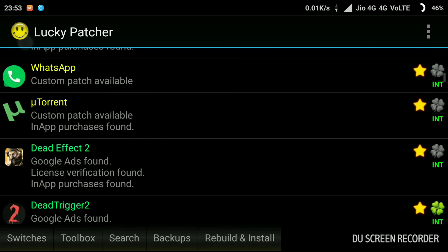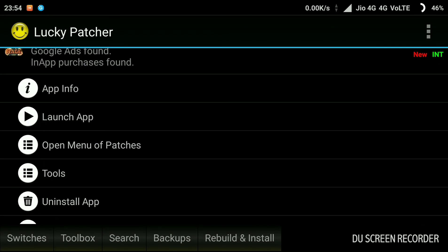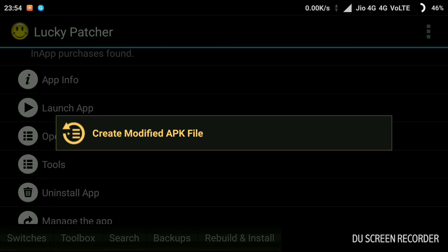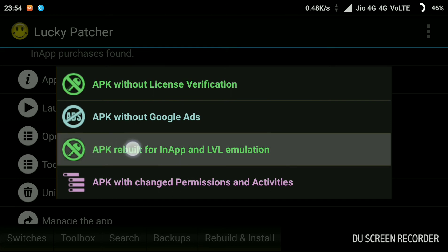Once you enter the app you'll get this chart, and here is my game Fist of Rage. Go to the third option — 'Open Menu of Patches' — click on it, then click on 'Create Modified APK File.' There are four options and you just have to click on 'APK Rebuild for In-App and Level Emulation.'